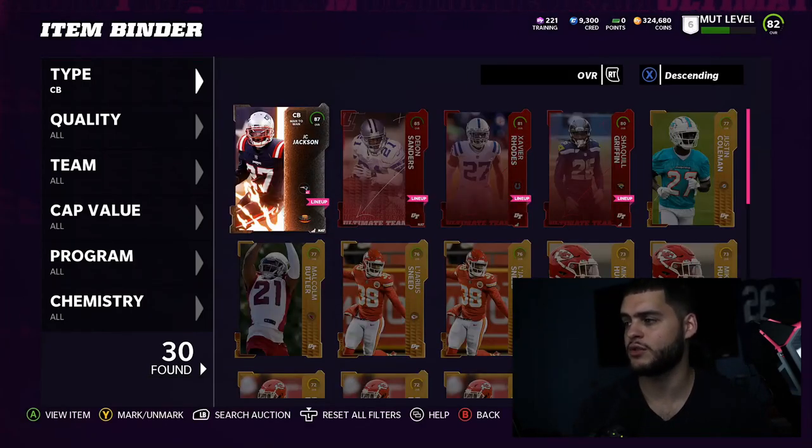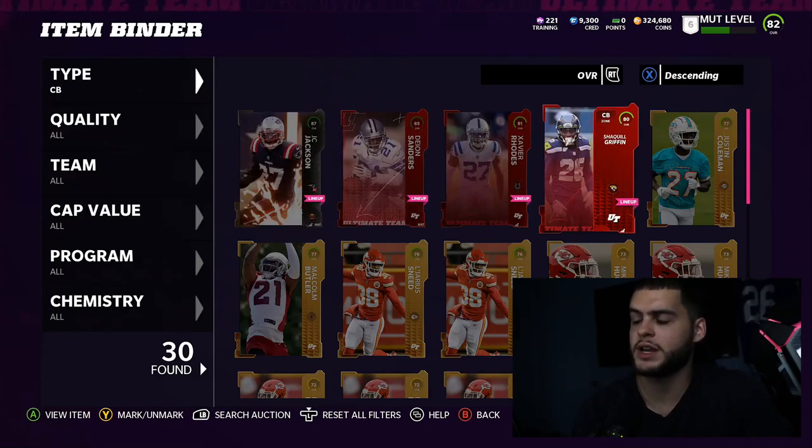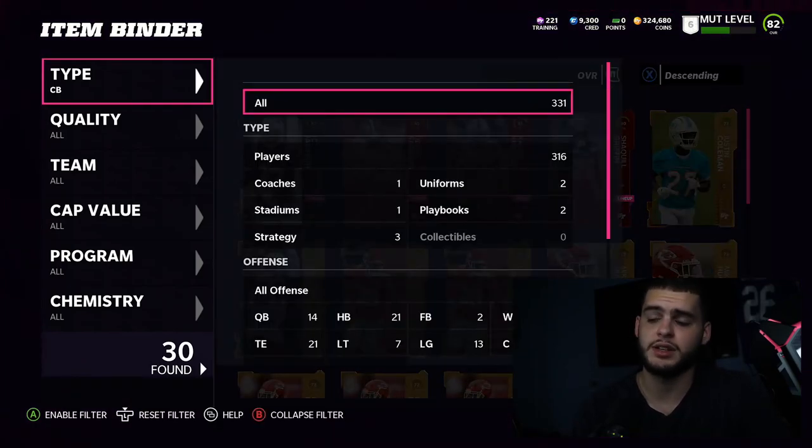At cornerback I have JC Jackson, Deion Sanders, Xavier Rhodes, and Shaq Griffin. JC and Deion are staying. I'll probably end up picking up Jalen Ramsey or maybe a Fabian Moreau — I haven't decided yet, though I did pass on Fabian in the team builder pack.